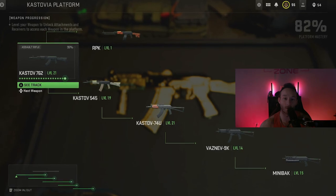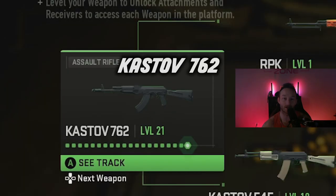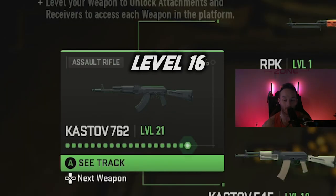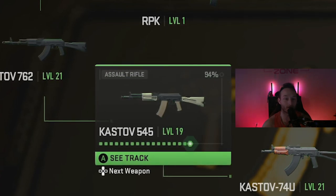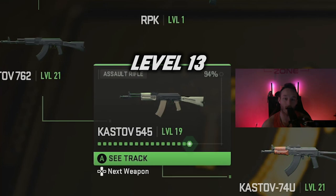The most important thing is how you unlock the weapon. You have to get the Castoff 762 to level 16 in order to unlock the Castoff 545. Once you unlock the Castoff 545, all you have to do is get it to level 13, which will then unlock the 74U.